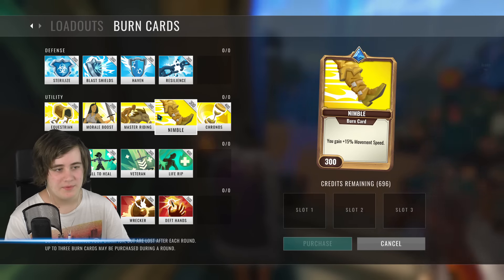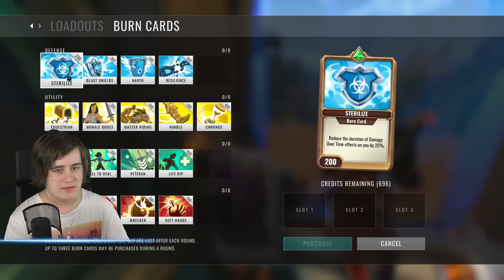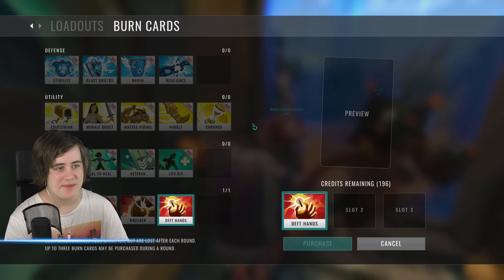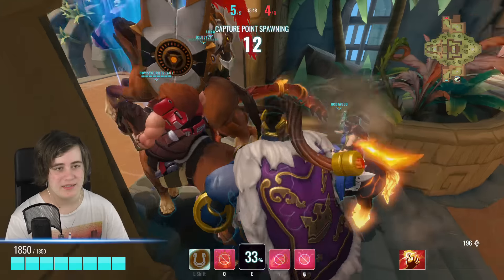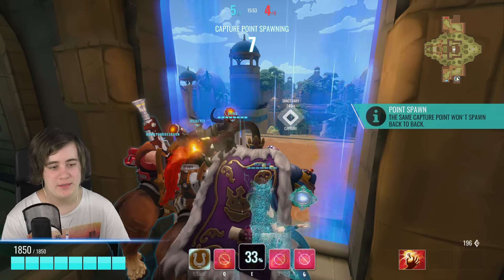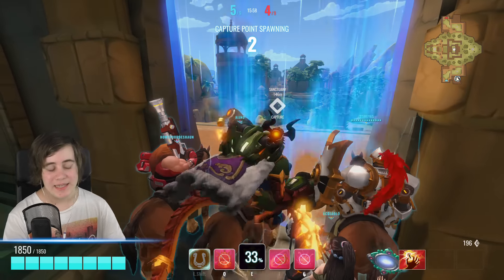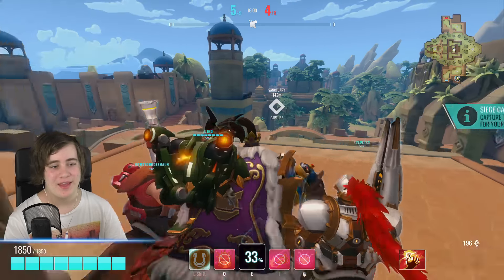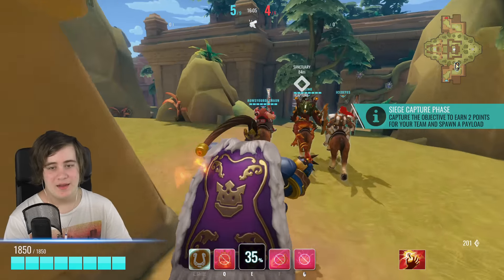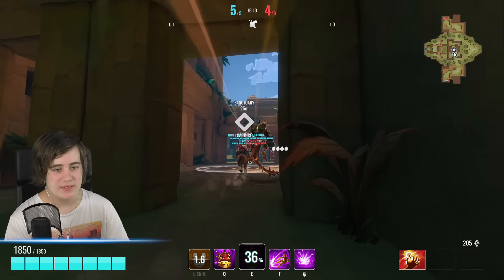Now we have to re-buy burn cards. Reduce cooldown, game movement speed, crowd control, damage. I'm going to keep getting the reload speed one - it's 500, it is the most expensive one, and it does completely reduce your reload time, so it's good. But they're going places with this game - I'm liking where it's going. I say that every time I pick it up after like a month. We earn two points per round if you cap it and then push it - that's what it seems to be.